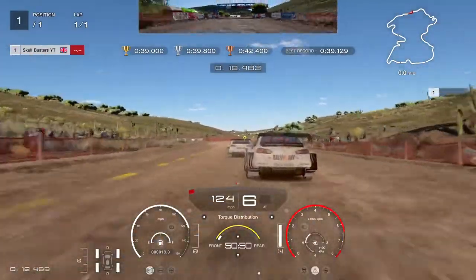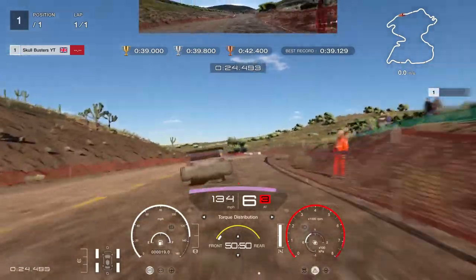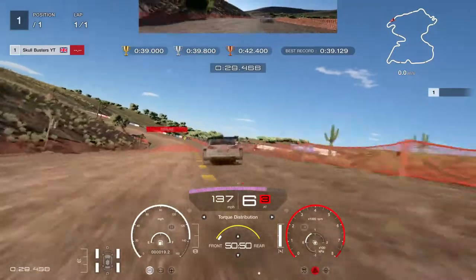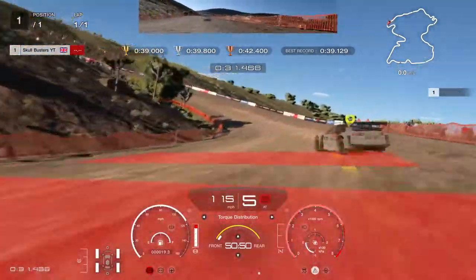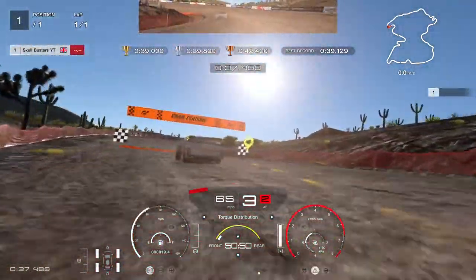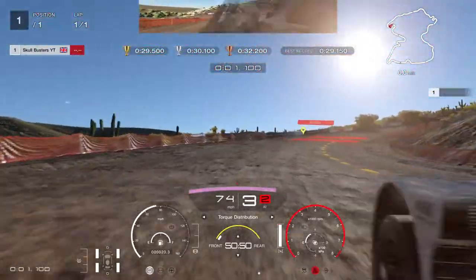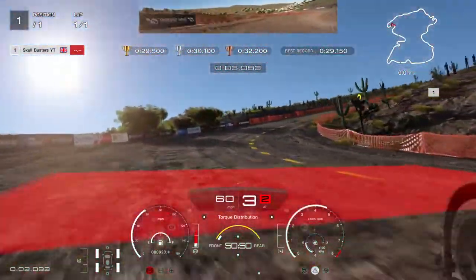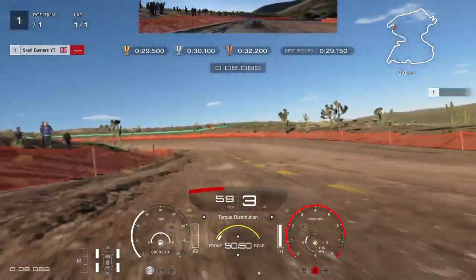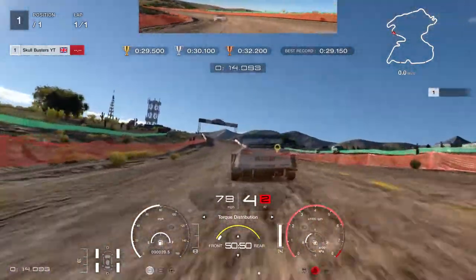We're going to go straight, then straight to the left — absolutely full throttle. We need to come out a bit to the left and then go into the corner, so we need to open up the next corner and carry much more speed. We're going to bring it back around now and take on the jump, so we need it as straight as possible, angling a bit to the left.